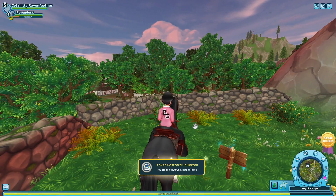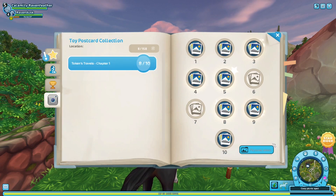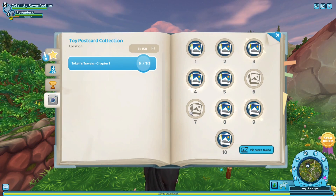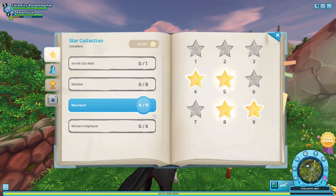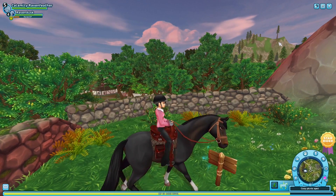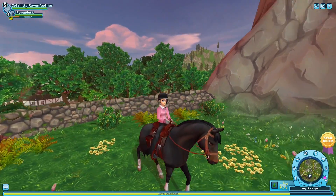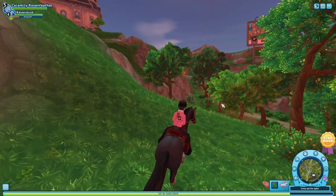Let's take a look — we're missing six and seven. So this is where we have to go over by Gnomers Highland, over there by the amazing Yidris. I haven't been over there in a little bit so this will be nice.